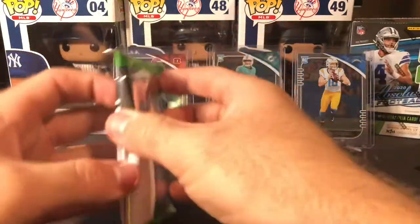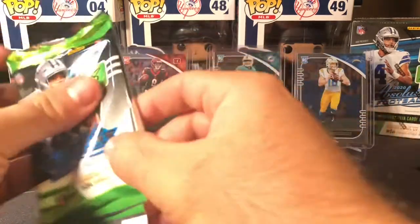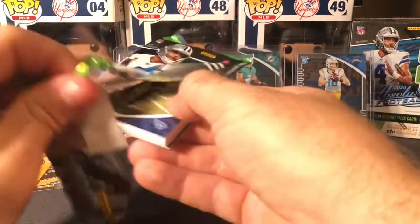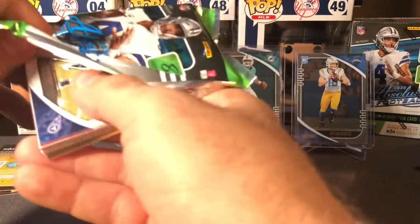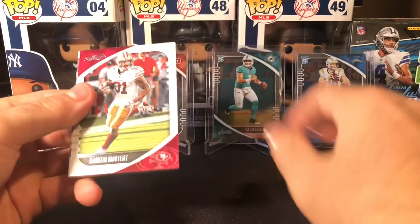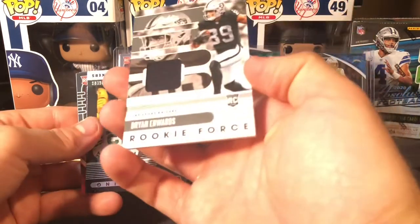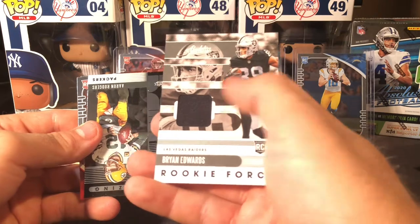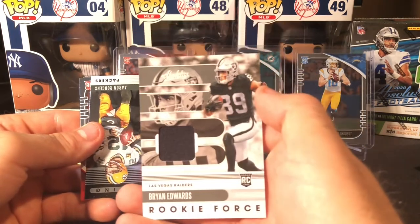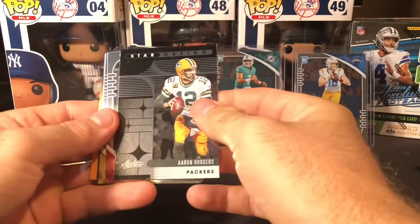Last pack. Let's get an Auto — it'd be nice. Out of these 10 boxes, if you get one Auto I'd be happy. Ryan Tannehill, a Raheem Mostert, a Brian Edwards Rookie Force. Another patch — a little disappointed, but here's what it is. It's retail, it's not a high-end product. Aaron Rodgers.